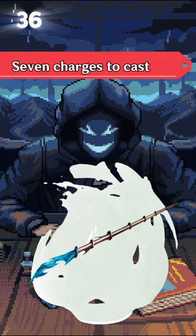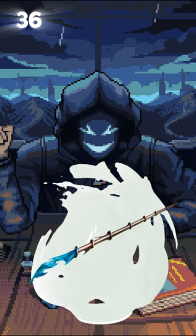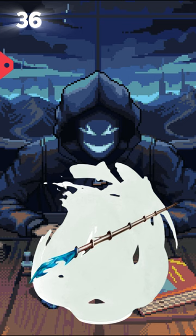And if you use all 7 charges, you roll a 1 on a d20, the wand disappears — you don't get to cast Magic Missile for free anymore. You can also upcast it by expending more charges, so you can actually get up to a 7th level Magic Missile.